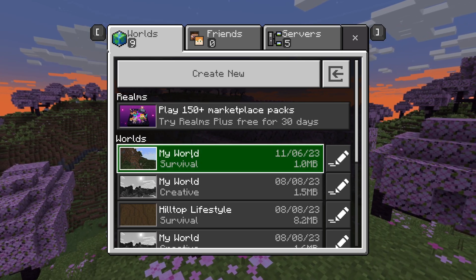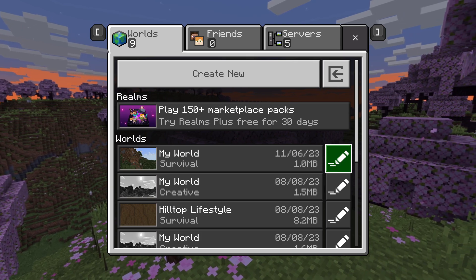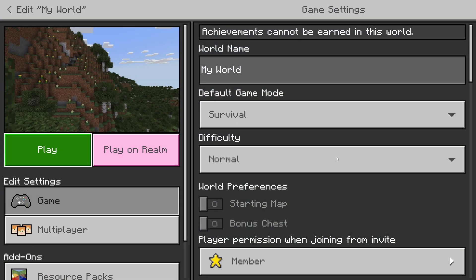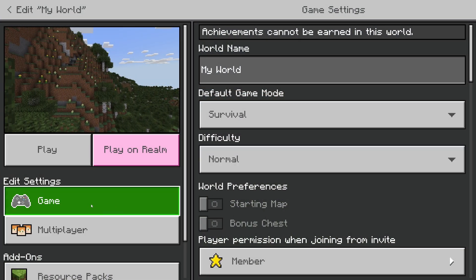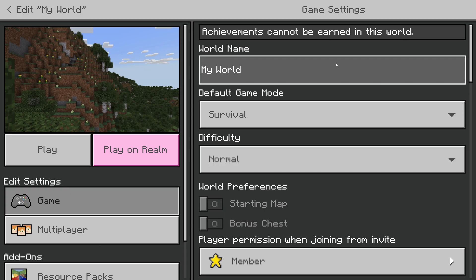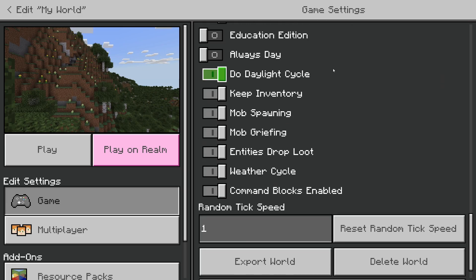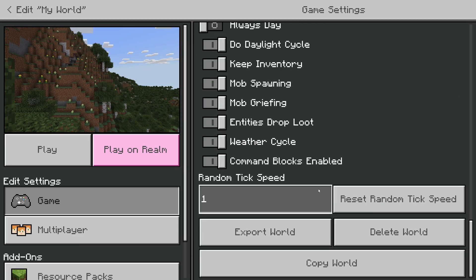What you need to do is go over to the right of the world you want to delete. I'll delete this top one here — tap on the Edit button, and then make sure under Edit Settings, Game is selected. It should be automatically selected when you click the Edit button. Then just scroll down to the bottom and you'll have the option for Delete World.